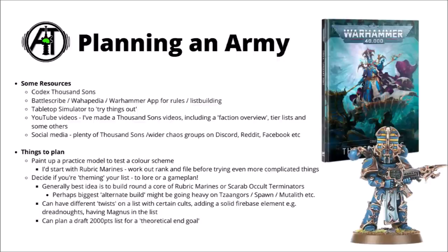I think for Thousand Sons I'd recommend starting out with something as basic as a simple Rubric Marine - pretty much the most iconic model of the army, and a good place to get all the basics down before you go on to even more complicated models. I must admit, Thousand Sons and Chaos in general do tend to have really quite a lot of trim to pick out on the armour plates, which can just be a little bit daunting if you want them to vaguely resemble the box art. Then when you're thinking about building up to a full 2,000 point army, it's usually going to be worth building around a core of Rubric Marines and/or Scarab Occult Terminators.